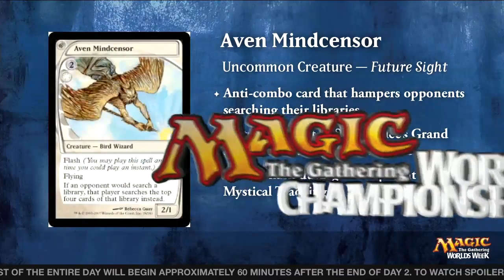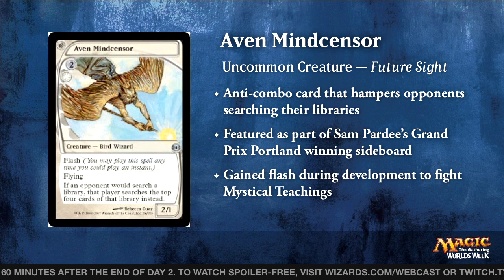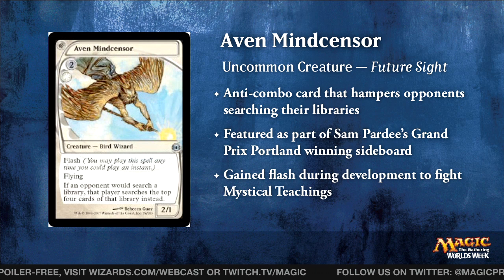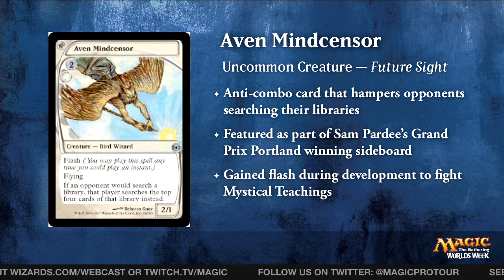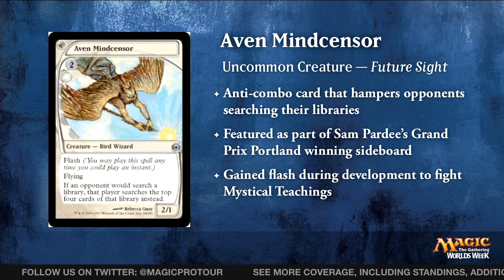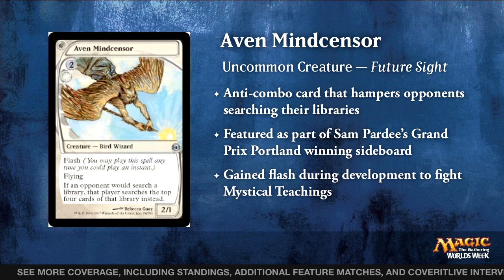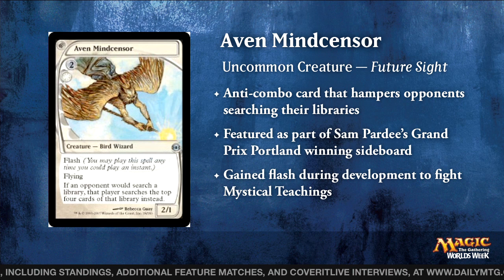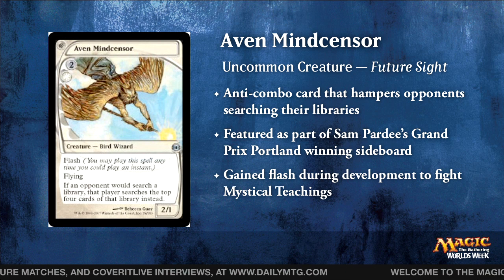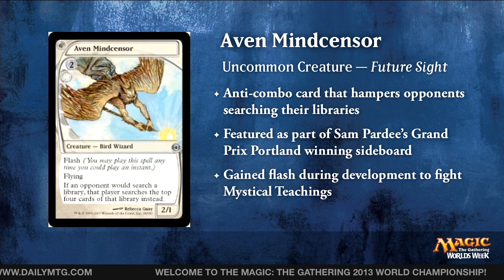Let's look at Aven Mindcensor, a significant card in that match and part of the most complicated stack of the game. It's an anti-combo card that prevents people from searching the biggest part of their library — they can still search the top four, but you can't pull everything. It was featured in Sam Pardee's GP Portland winning sideboard. Getting flash makes it much more interesting, letting you play it in response to fetch lands, Gifts Ungiven, and all sorts of effects. Aven Mindcensor has been a significant part of Modern since the format began.